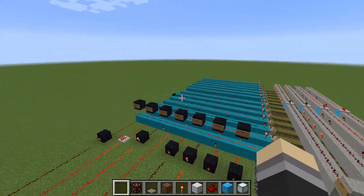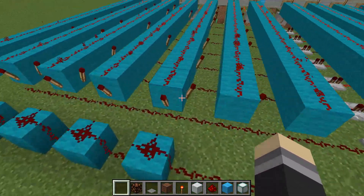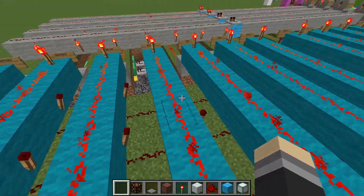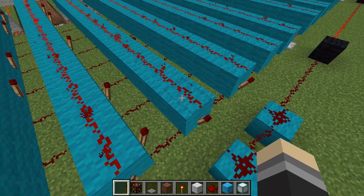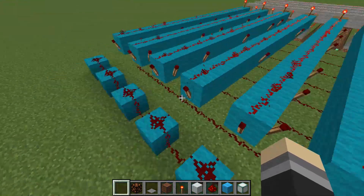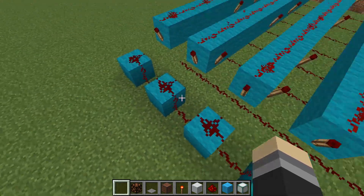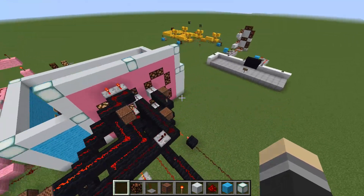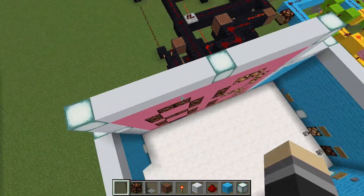For numbers 10 through 14, an extra torch at the end of a redstone line — which can only reach 14 blocks of dust before the signal runs out — handles the tens digit. Rather than adding a repeater and extending the pattern, the creator just put a torch on the end, which makes a one on the left side of the screen.